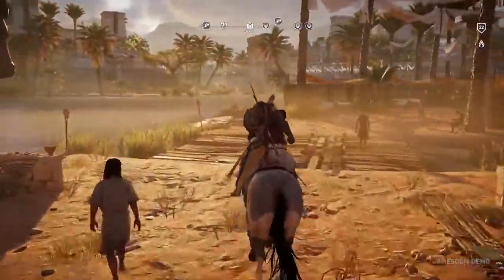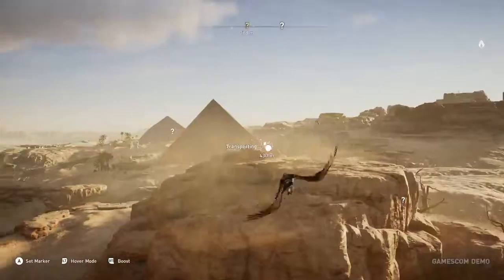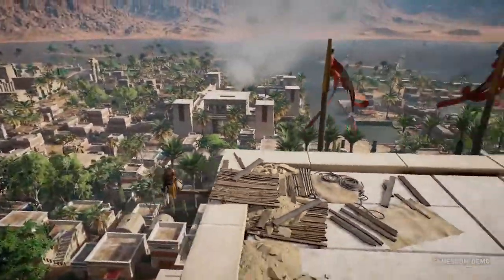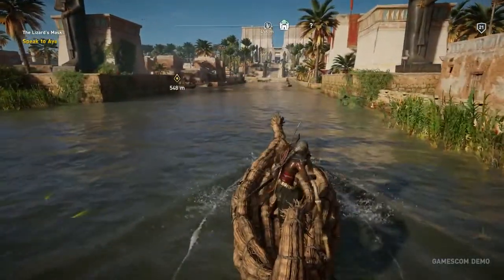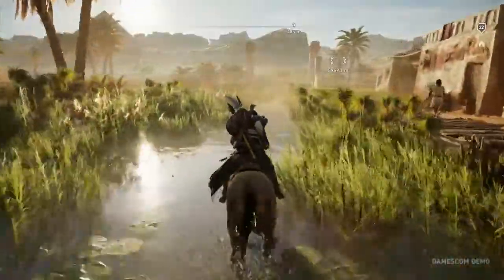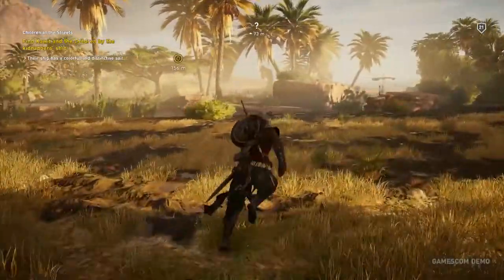Egypt, even in the game setting of 49 BCE, was never an undifferentiated landscape of deserts, pyramids, and snazzy headgear. It was huge and cosmopolitan — a hub of trade, agriculture, and craftsmanship. From Alexandria to Memphis, Egypt was a place of geographical contrast and cultural diversity, and recreating the entire country as a single open world is one of Assassin's Creed Origins' greatest achievements.